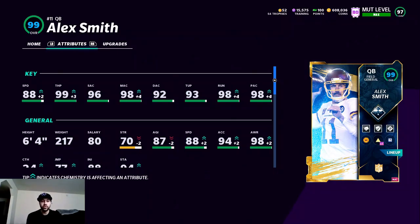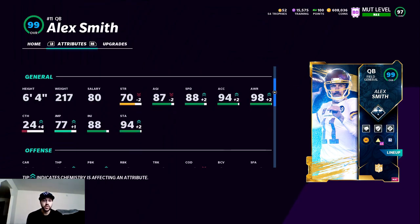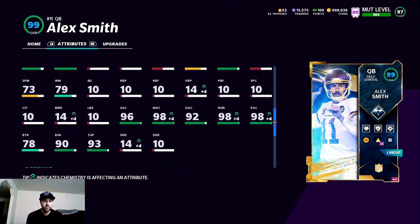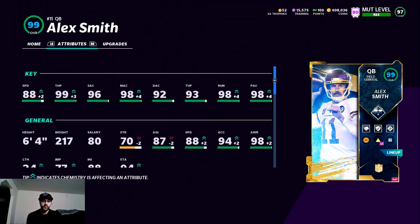Yo boys, what's going on, it's your boy Gio here coming at you with another Madden 21 gameplay video. Today we have the new LTD Alex Smith in the lineup. Let's hop into the stats quick — he's coming in with 88 speed, 99 throw power, 96 short, 98 medium, 92 deep, 93 under pressure, 98 on the run, and 98 play action. He's 6'4", weighs 217, with 86 carrying, 79 juke move, 78 break tackle, and a 90 break sack.